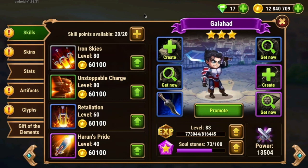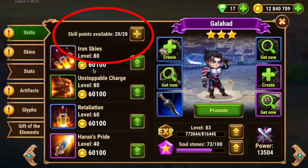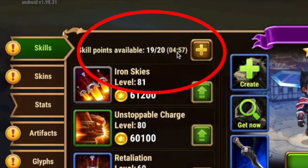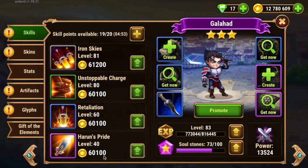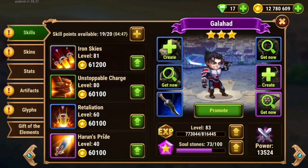Let's talk about skills. Every hero has four skills. I have 20 skill points available — this is because of my VIP level. Most of you are only going to have 10 skill points available. These will reset; you gain one every five minutes up to a max of 20 or 10, whatever your max is. These four skills require gold and a skill point to level up. Each skill is different for each hero.